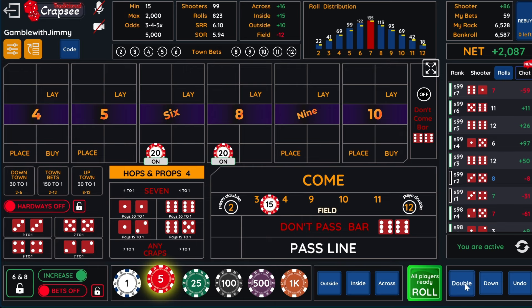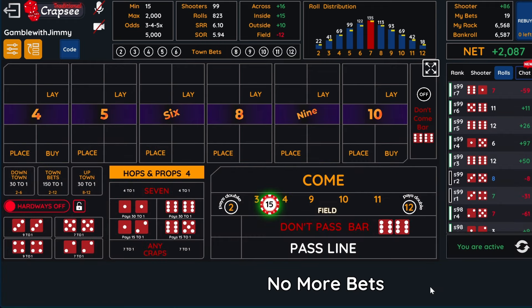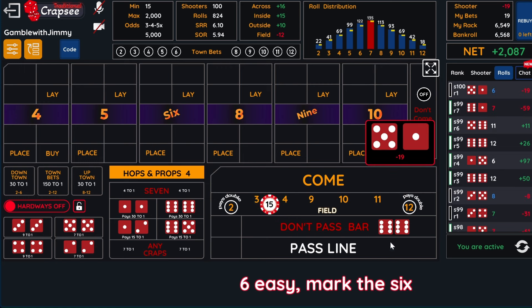So what we're going to do is repeat the bet. This is the come out — we're going to pull our six, eight down. We only focus on the hops and the field, that's it. So we lose them both there — that's $19 gone.